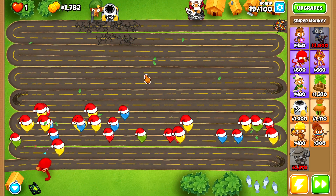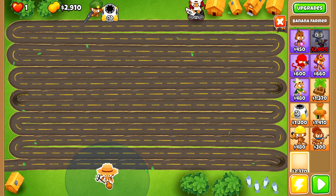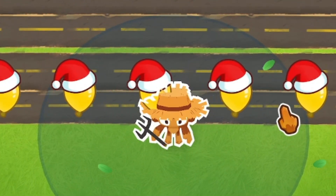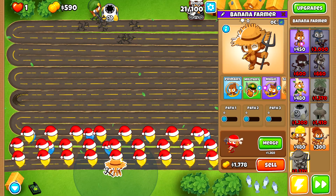Now we're just plowing through these rounds. Banana farm paragon! Why do I keep saying banana farmer? Look at him — oh, look at that cute little guy. What does he do? He's not doing anything. Attack the balloons, Mr. Banana Man — what are you doing? Quick, give him a sniper upgrade.